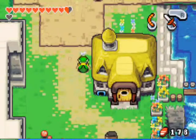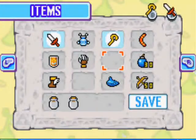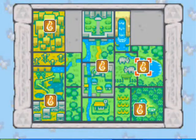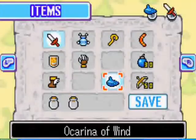There is a thing I thought I could get, but I couldn't, so I'm just going to cut that part out. Anyways, you want to pull out your Ocarina of Wind and head over to Lake Hylia. There are a few more secrets we can get over there before we head into the next dungeon.